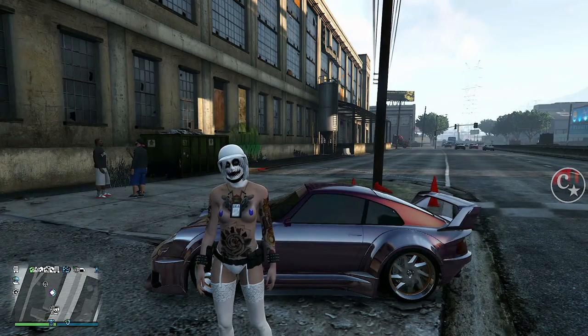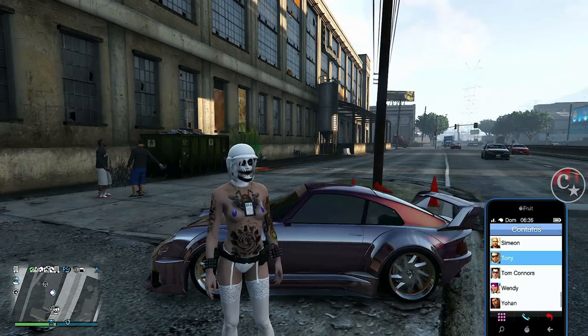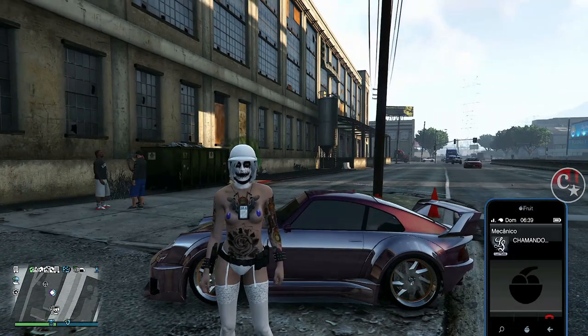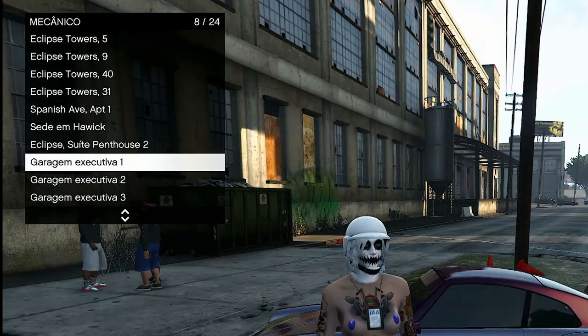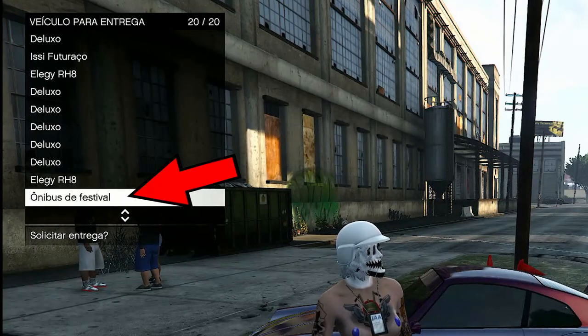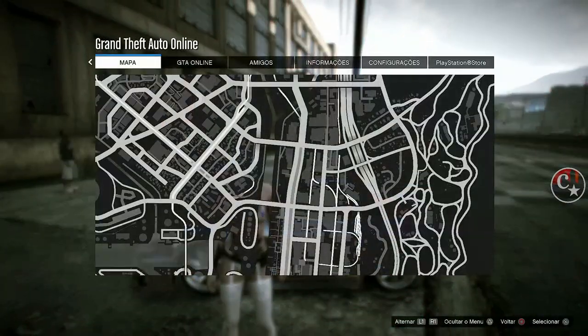Vamos entrar numa sessão de invite, eu e meu amigo. O processo é o mesmo. Vou ao mecânico para mostrar — precisamos ter um bussão de festa na garagem executiva. Se você quiser deixar na executiva, deixe lá.